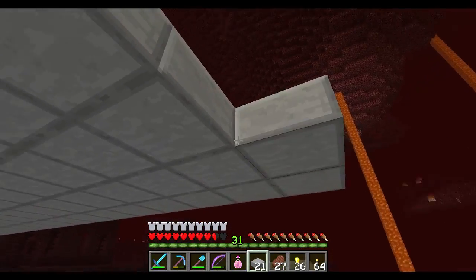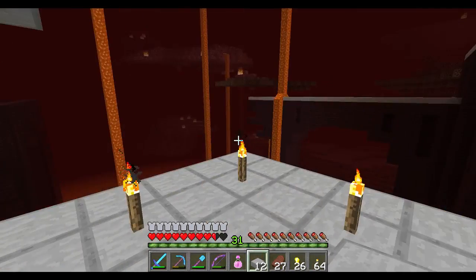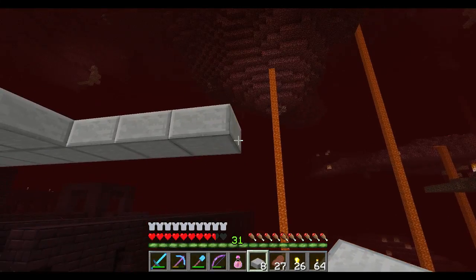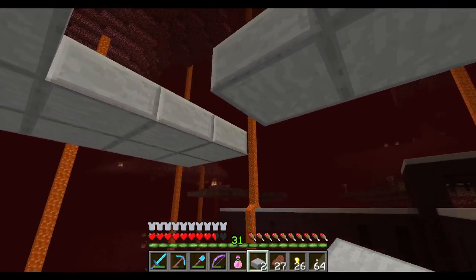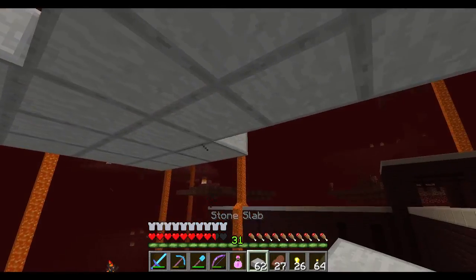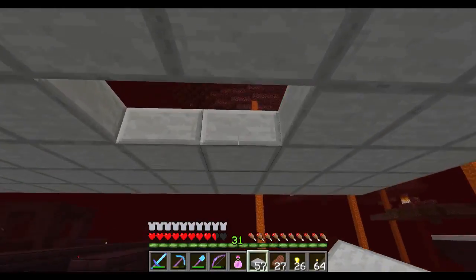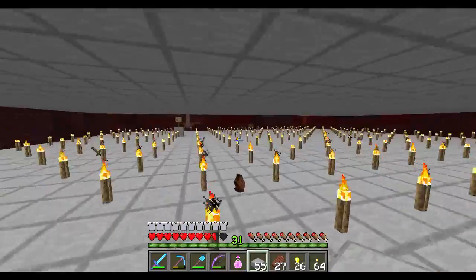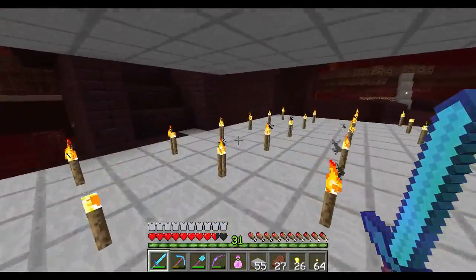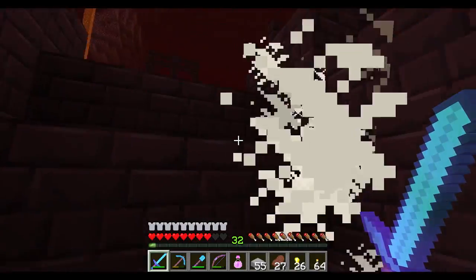After killing a whole bunch of them you'd think they'd quit coming after you. This side's almost done — I have to go over there, which will probably bring more ticked-off pigmen. I don't want to get too close to the edge, especially with pigmen all ticked off. Okay, so that is all the way over except that side over there. Let's go up top — I'll throw those swords over the side.